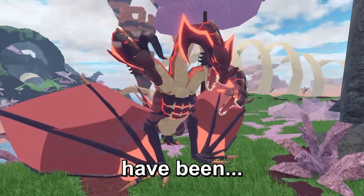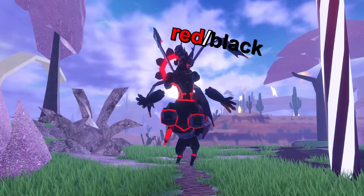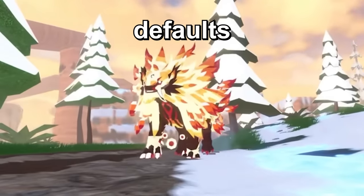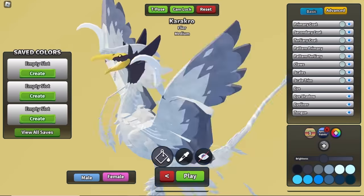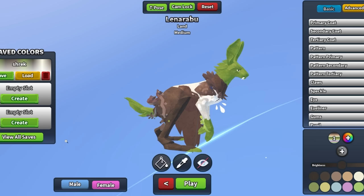The skins and creatures of Sonaria have been boring. All you see nowadays are small fades, the classic red and black, defaults, and even more defaults. But there's a small community changing this — they make skins of Pokemon, FNAF, Demon Slayer, Helluva Boss, you name it.